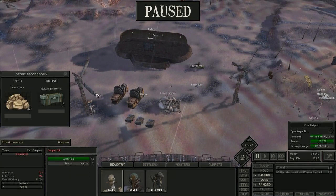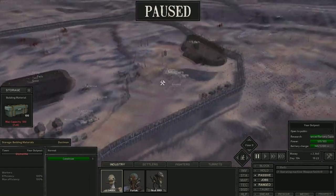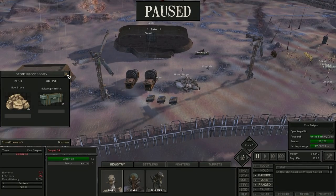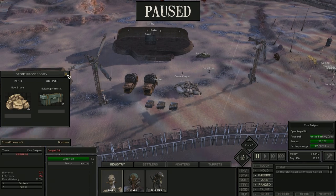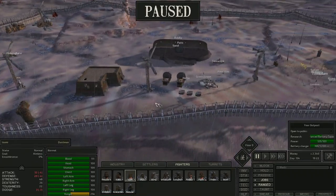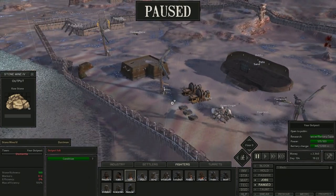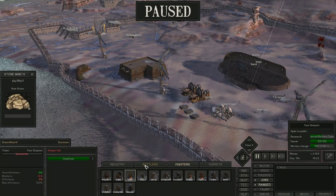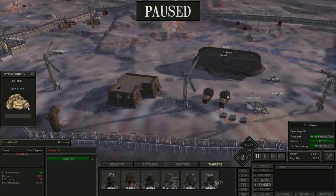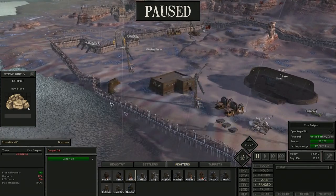I had the stone processor churning out building materials into this storage here, then I set the blueprints for the walls down — and that's it. I just needed to get the walls up, because the moment you place a building out here it counts as an outpost and you'll get raids. Definitely have the fighters ready, because you'll definitely get raids from cannibals more so than anything else. The moment you place the stone processor or stone mine down, that counts as an outpost. I came here with settlers and all my fighters, ready to protect whilst I made building materials, then got everyone to build the wall.